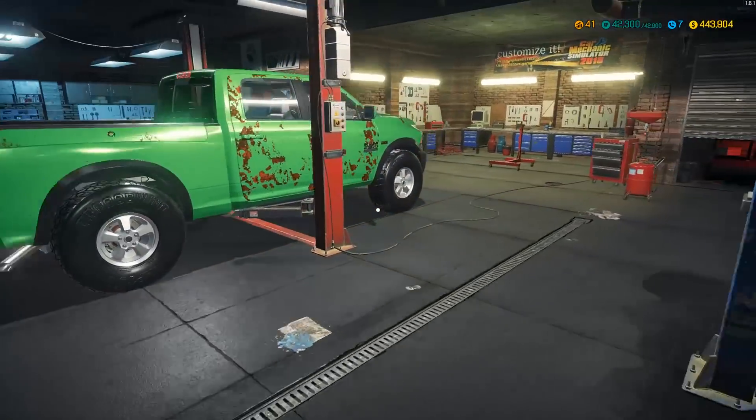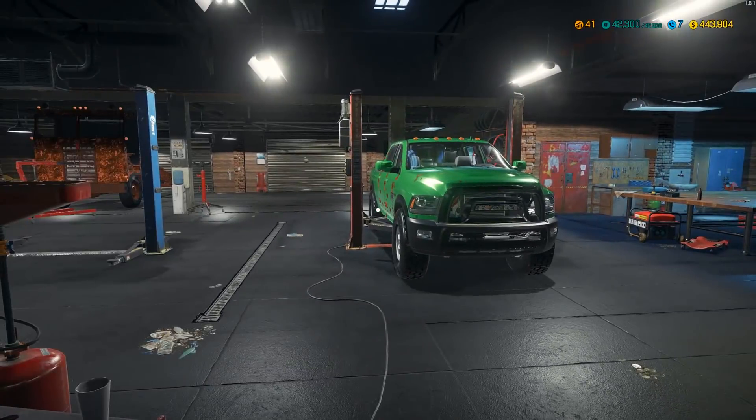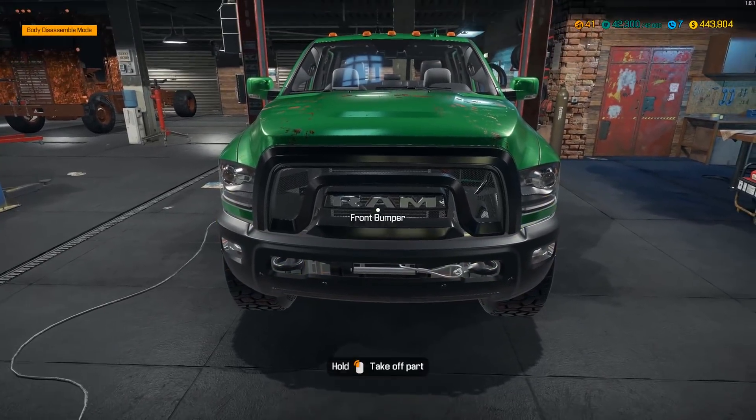What is up everybody, it is Gorilla Man here. I'm back with another Car Mechanic Simulator video and in today's video we are going to be finishing the work on the Ram Power Wagon, the 2017 4x4 Power Wagon.